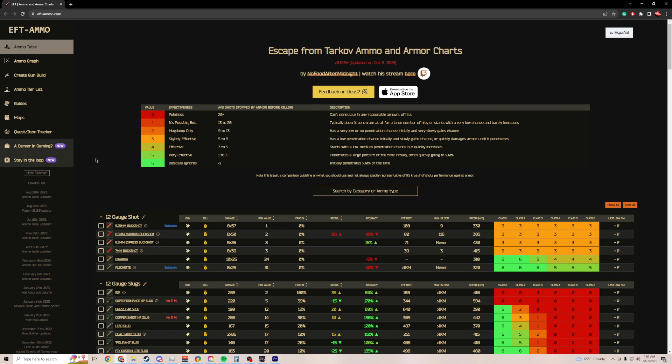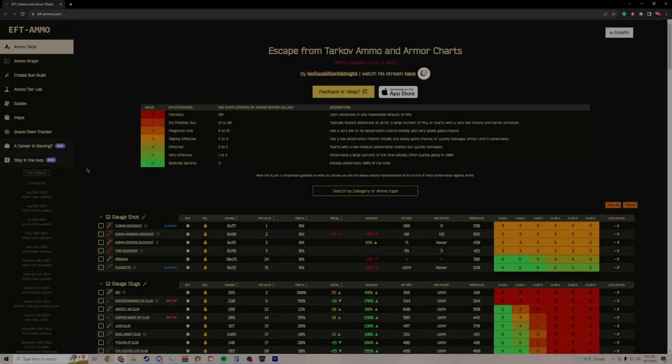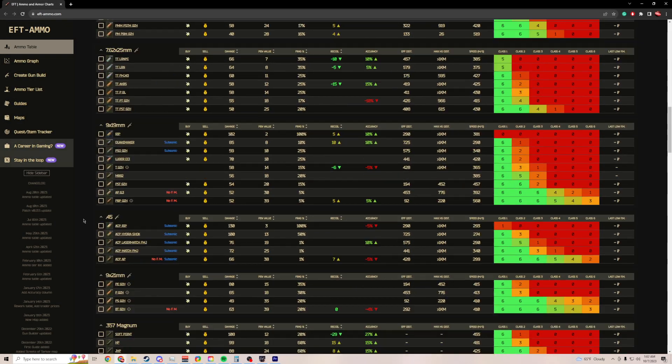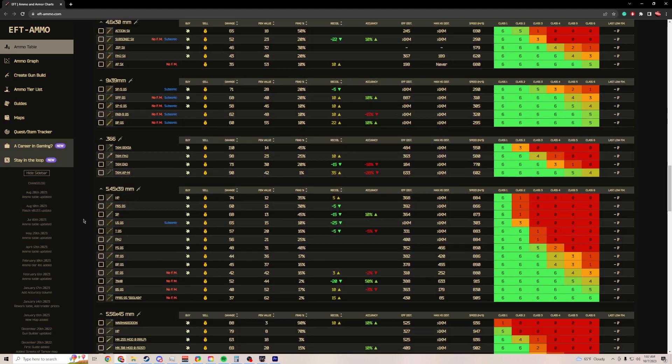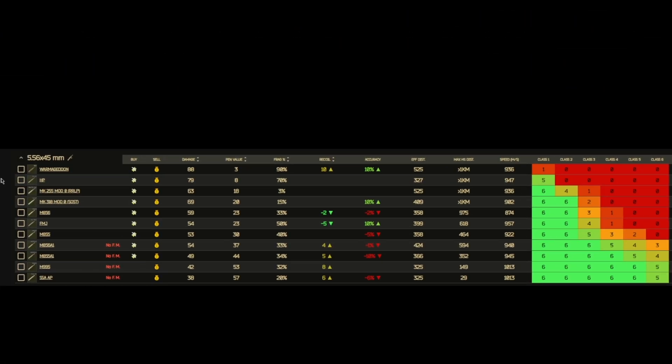Welcome to EFT Ammo. This is a third-party website that will help you understand which ammo is going to be best for your gun. Not every ammo is going to be available to you, so you're going to need to pick and choose which ammo is best for what you're doing at that moment or what you have access to. It should take you immediately to the ammo table — if not, just click the top left ammo table and it'll bring you to this page. We're going to scroll all the way down to 5.56, the stuff that goes into your M4s.